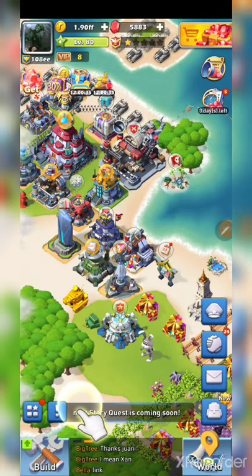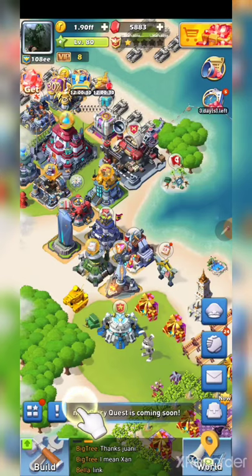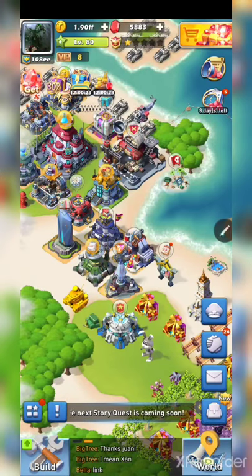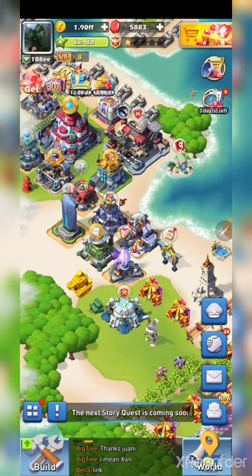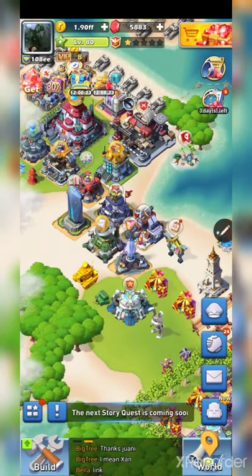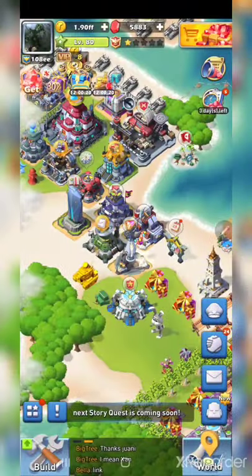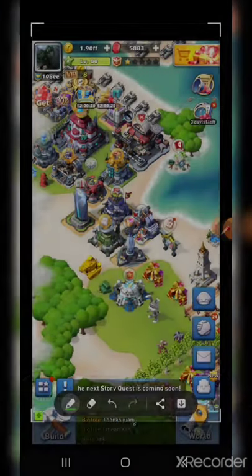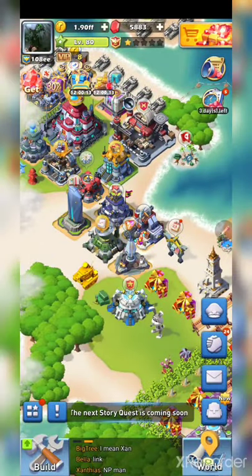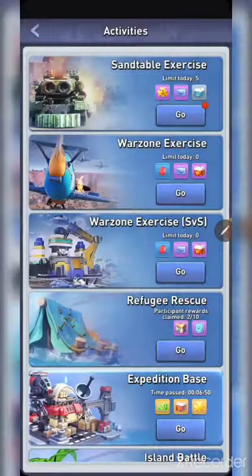Today we're going to be going over the Sand Table Exercise. This is an event that happens once after every reset where you are able to attack a computer entity five times a day. To find this, go down to the bottom left corner to the three squares and star button. Once you're out in the world, click on that and scroll through to find the Sand Table Exercise button.